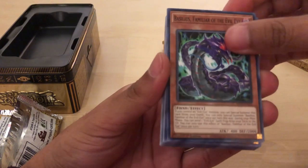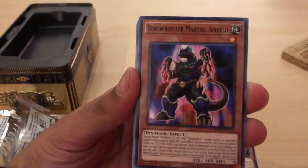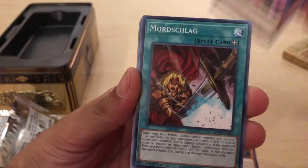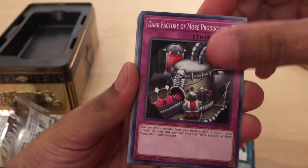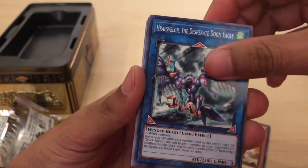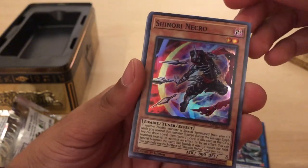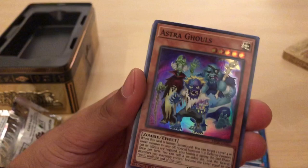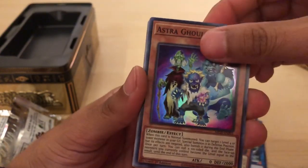We have a Basilisk, a Dino Wrestler, Marshall Ampello. Trying to get the focusing. A Mordschlag. A Dark Factory of Mord Production. A Valkyrie Chariot. A Hirstranger. And a Shinobi Necro for our Super Rare. And Astra Goals for our second Super. Nice looking card.